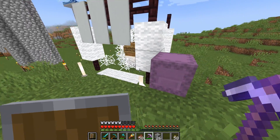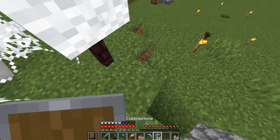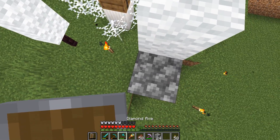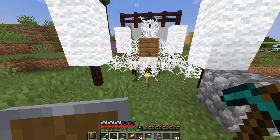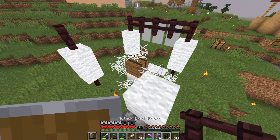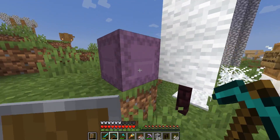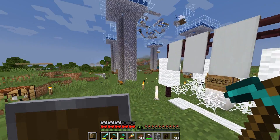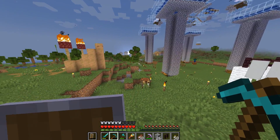I came up with the design — this loom thing, yarn-looking setup. It looks kind of cool with the Nether brick fence. I can't decide which design is better: the one with the fence on top or no fence. It kind of looks like cotton candy. Guys, we're gonna be rich — the most successful shop ever!